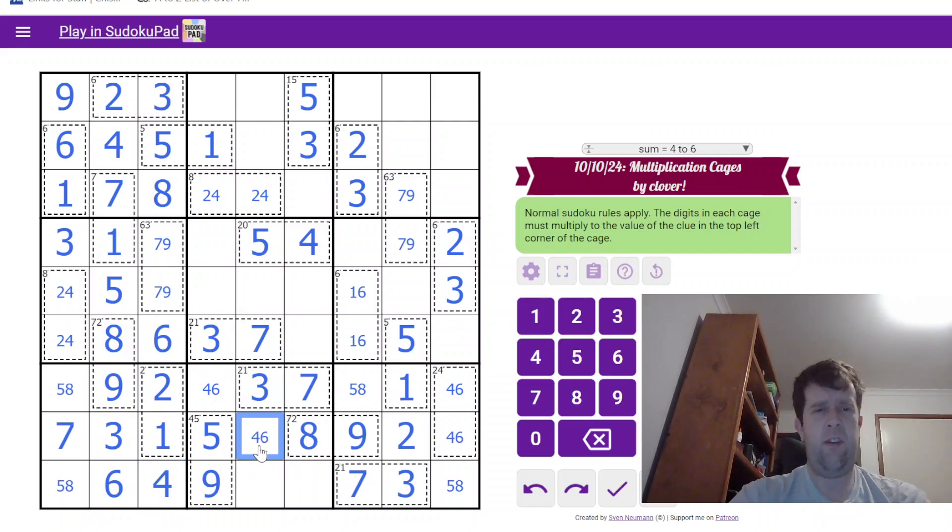This is 4 and 6, meaning this has to be a 1-2 pair. Let's look somewhere else on the grid — why not? Treat yourself. This is an 8. Treat yourself. 7 means that 9 and 7 get unwound over here.